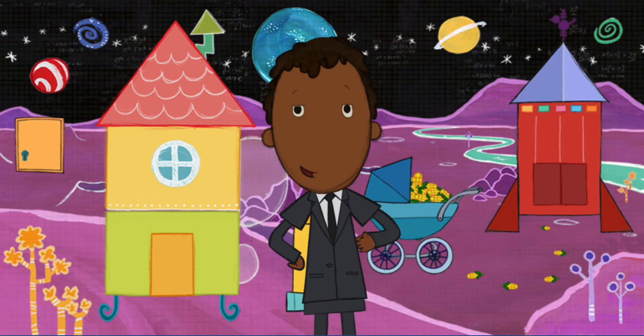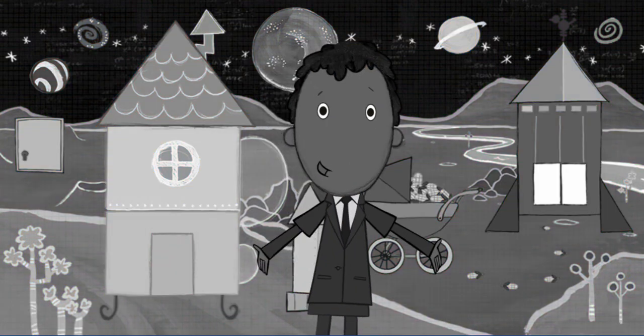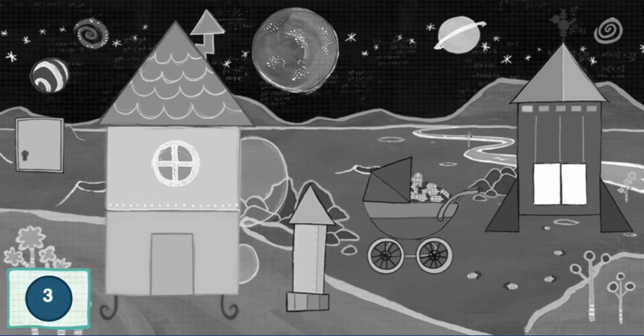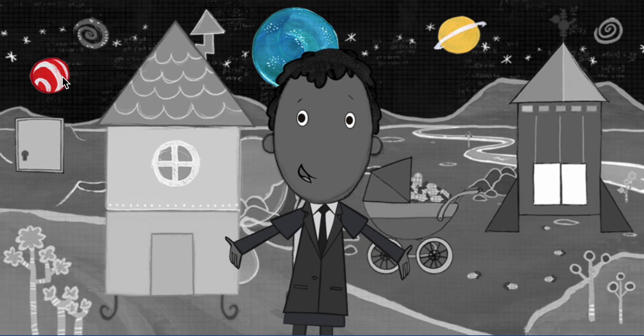You're about to enter the highlight zone, where everything's turned black and white. Find the hidden objects to bring back the color. Can you find three circles? That's not a circle. Keep looking. Great! That's one. Nice! That's two. Whoa! Three! All right! One step closer to bringing back color.